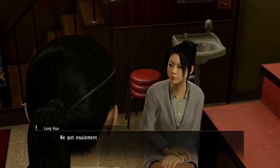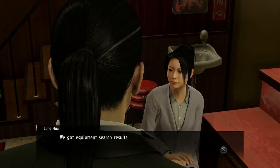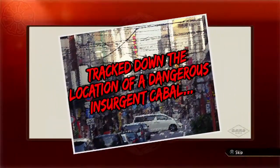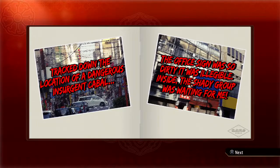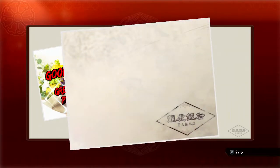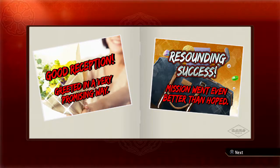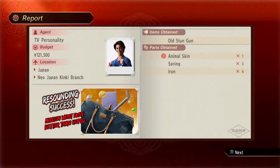It's Longhua — that's right, she's the one who handles the weapon things. 'Tracked down the location of a dangerous insurgent cabal. The office sign was so dirty it was illegible. Inside, the shady group was waiting for me.' Oh no, Takeshi. Did you beat them with a crazy optical course? 'Greeted in a very promising way. Resounding success. Mission went even better than hoped.' Good job Takeshi. Wow, you're looking really young in that picture — you look like Japanese ProJared. That's kind of funny.